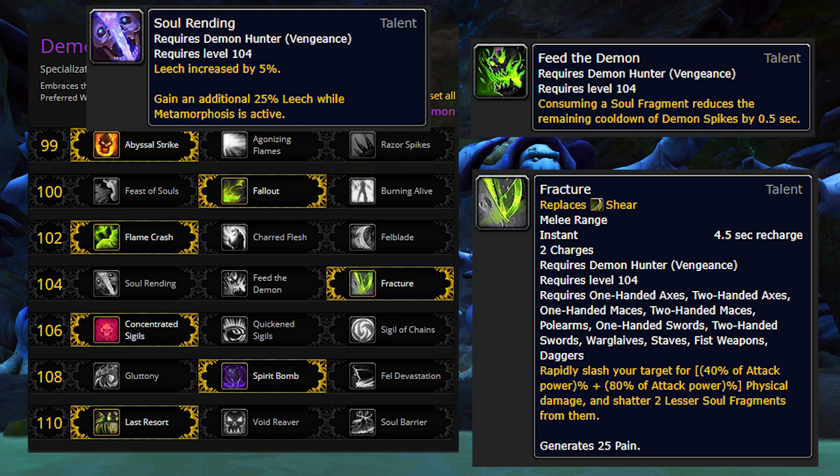Fracture is the secret sauce that makes the entire class's rotation work. Feed the Demon is a usable, ultra-defensive talent option, but it's a serious offensive trade-off and really never worth using. Honestly, if you're so desperate to become a tiny bit more tanky that you need to sacrifice enormous chunks of offensive power, you probably should just switch to Monk or DK instead. Both of those classes are just significantly safer than a Demon Hunter trying to run Feed the Demon, and they'll probably deal more damage than a neutered DH would anyways. So yeah, Fracture it is.